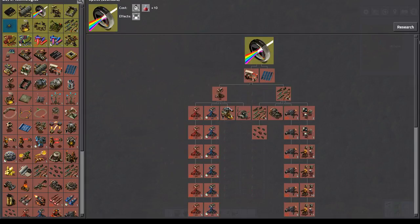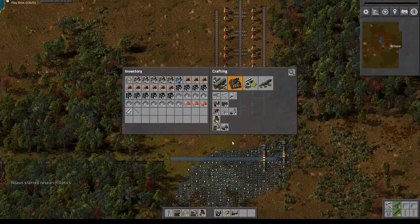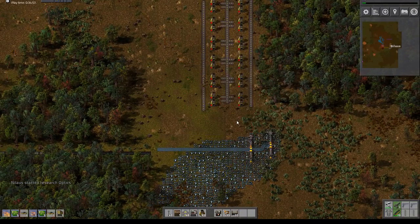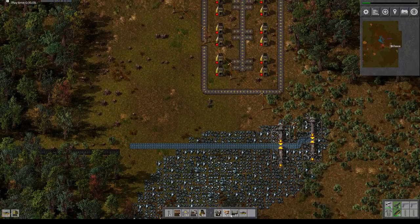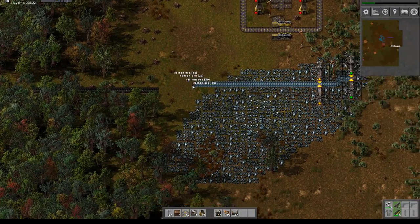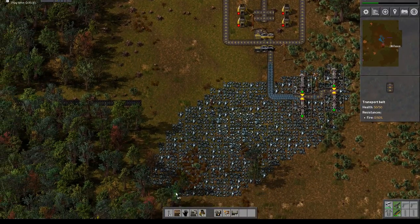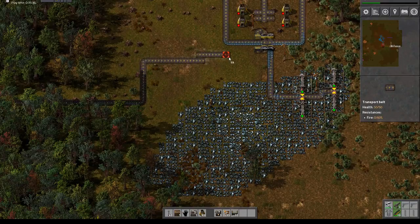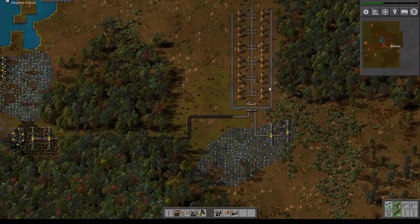Now we get into all the trouble with the stuff we can make — this is electronic circuits. We'll get all those, and what we will get is two of these and one of those. This goes here, that one goes there. So now it's time for all of this to come in — I'm just going to bring it up here. Good, so once we actually have inserters...